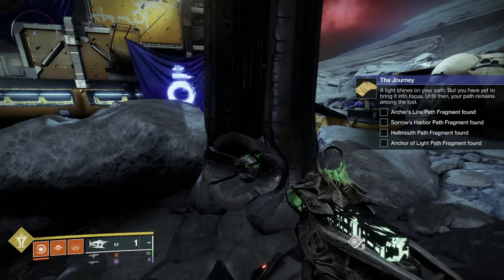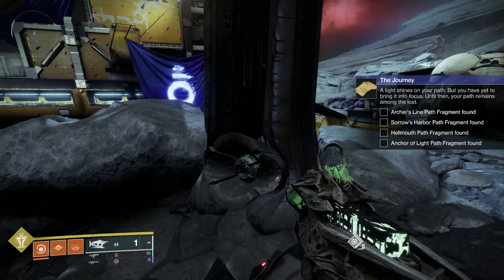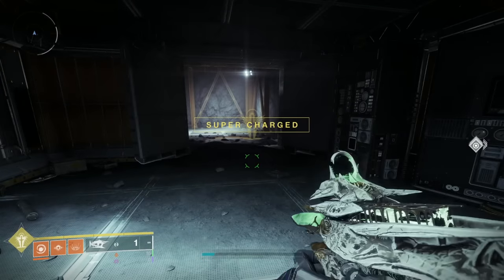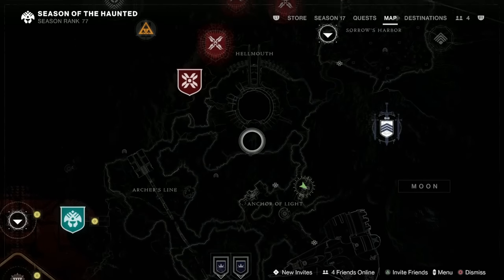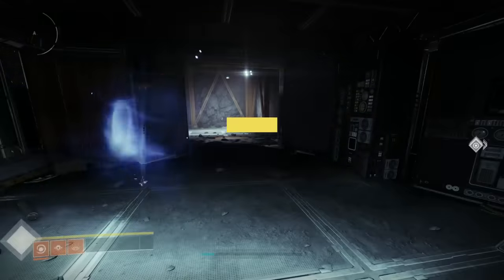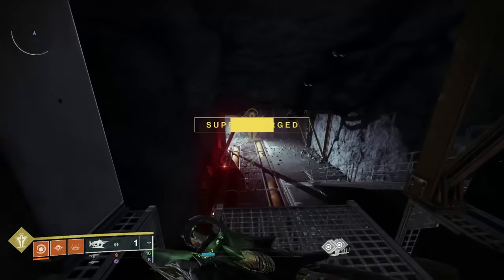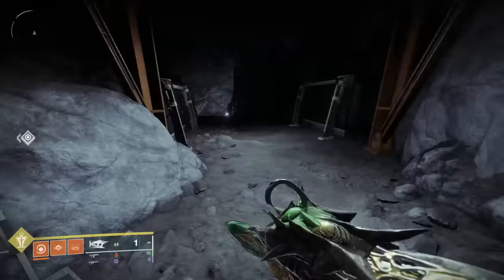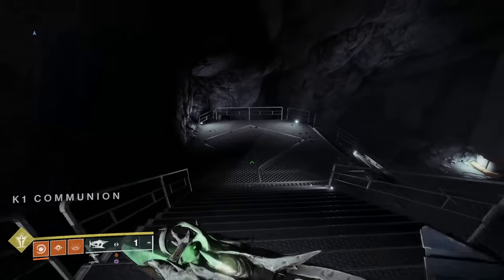'A light shines on your path, but you have yet to bring it into focus. Until then, your path remains among the lost.' So here we are on step two of six — we've got to go to each one of the lost sectors on the moon and solve a puzzle at the end, and that will give you a fragment so we can get on to the next step. As we're actually in the Anchor of Light, I'm going to make a start here in K1 Communion. What you basically need to do is come to K1 Communion and fight your way through to the end. After the chest has been opened, that's when you'll see this little wall puzzle that we have to complete.